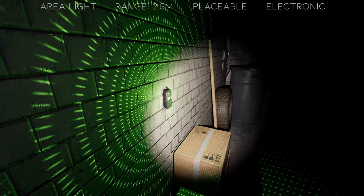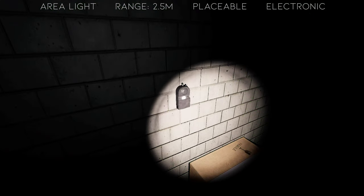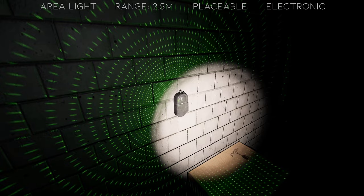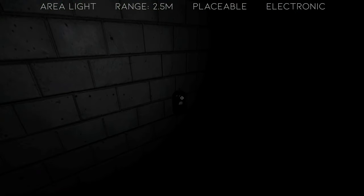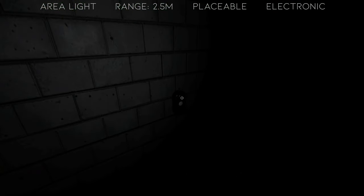However, you can hold this item in your hands as it is not considered on when not placed and providing light. What you may or may not know is that if you click on the placed dots, it will turn the projector off.